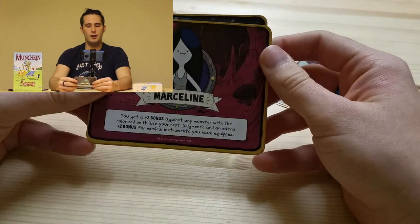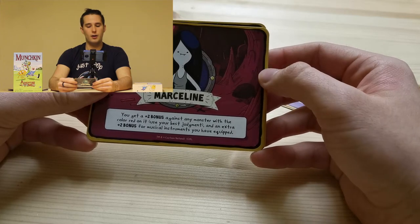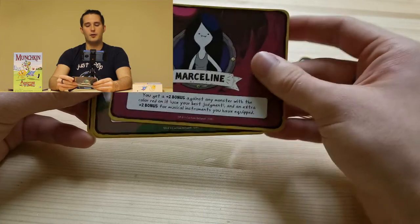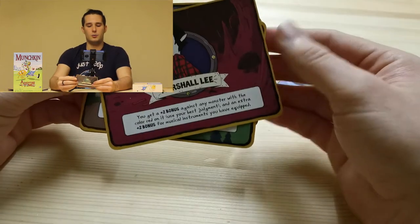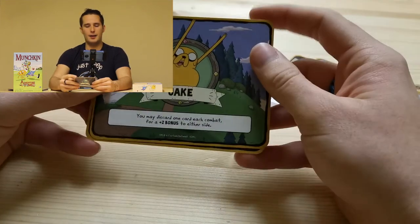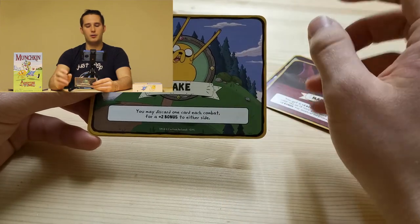Marceline the Vampire Queen — you get a plus two bonus against any monster with the color red on it, use your best judgment, and an extra plus two for musical instruments you have equipped. And that is Marshall Lee. Then we have Jake — you may discard one card for each combat for a plus two on either side.